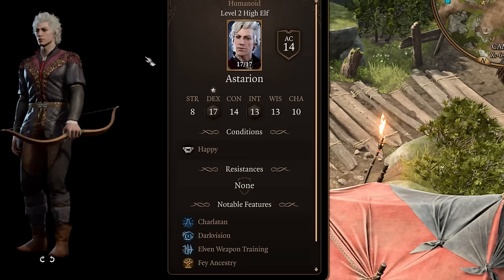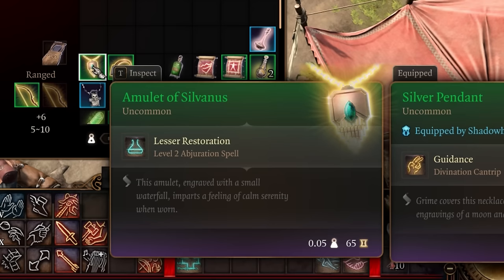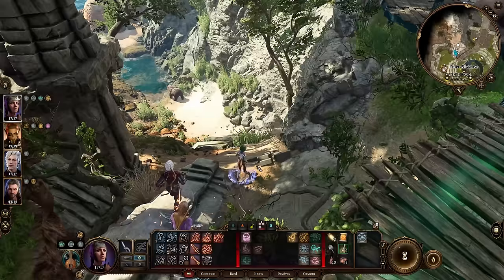Speaking of Astarion, the Happy buff he gets from feeding is quite strong, especially early on. But letting him feed on you leaves you with the Bloodless debuff. An easy way to remove the debuff is with the Amulet of Sylvanas that lets you cast Lesser Restoration once a day. You can find it under a rock down here past Volo and his bear friend.